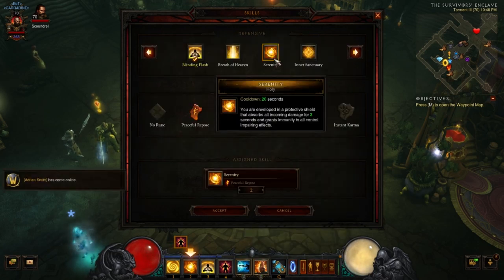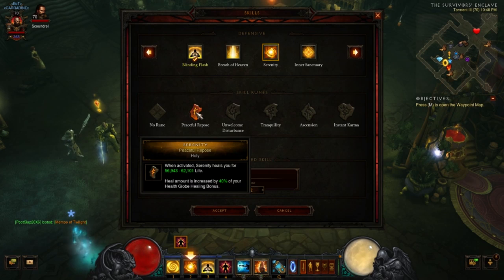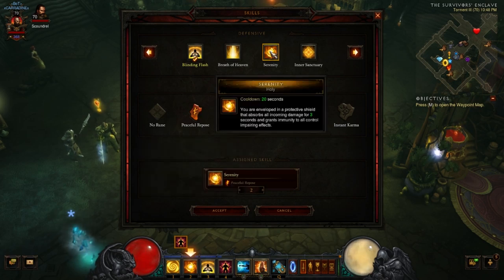Serenity: since you're going to be grouping everything up and tanking as best you can, this absorbs all incoming damage and grants immunity to all crowd control and impairing effects. So ice cubes, jailing — you can get out of or ignore those with this. If you see ice cubes are about to pop, just pop Serenity for 3 seconds, you live through it, you don't get frozen. We're running this with Peaceful Repose, which heals you. I have a pretty high health globe healing bonus, so I can heal for close to 100,000 life when I pop this. It's on a 20-second cooldown and we're running a lot of cooldown reduction.